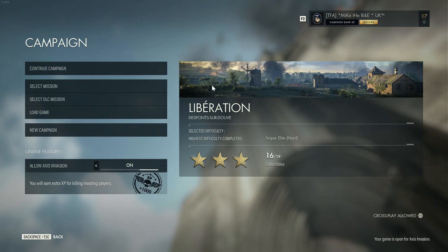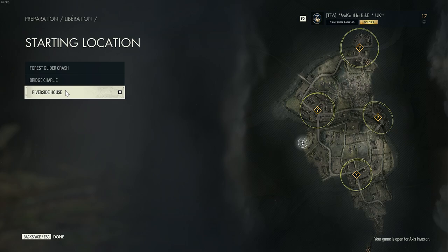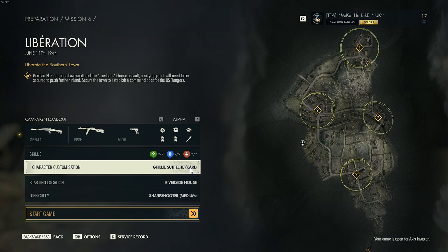Welcome back to the channel. Today I'm going to show you a couple of things in mission six — Liberation. I'm going to show you how to trigger an invasion fairly quickly without having to go through all the bits and pieces. We're going to start at a different place in the map. I like to start at Riverside house rather than forest glider crash, which puts us right in line for two of the objectives needed to trigger an invasion.